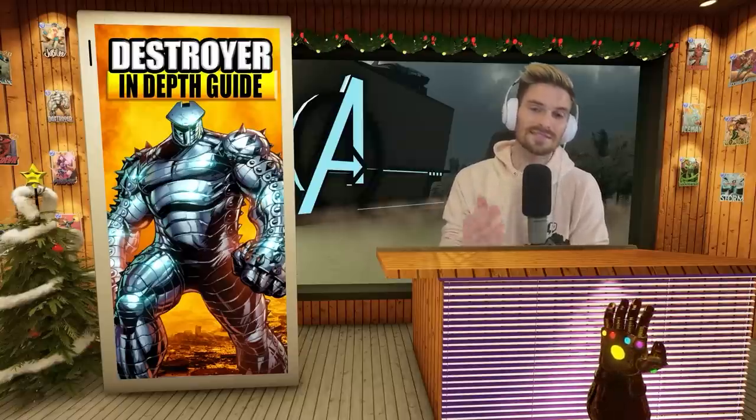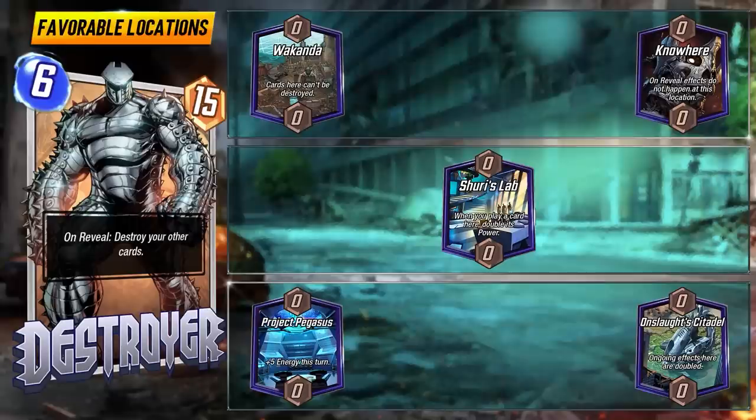Before we get to the decks, let's talk about locations to watch for. Things like Wakanda, Nowhere, Sherry's Lab, and Project Pegasus help you get Destroyer out early — all ones I snap for pretty much immediately. Onslaught's Citadel is also great to help out the essential Armor lane.